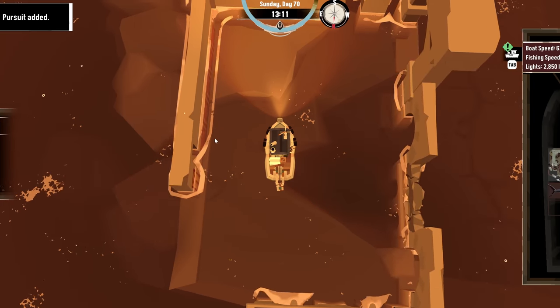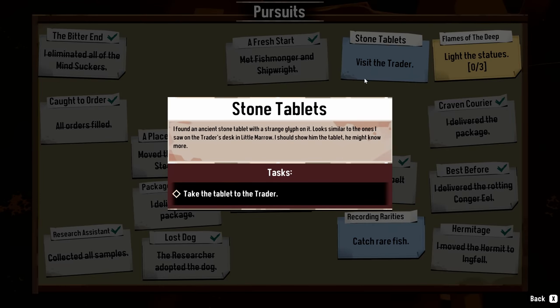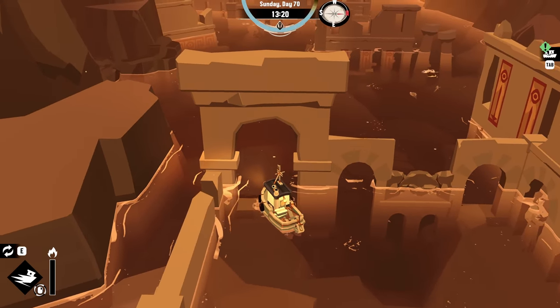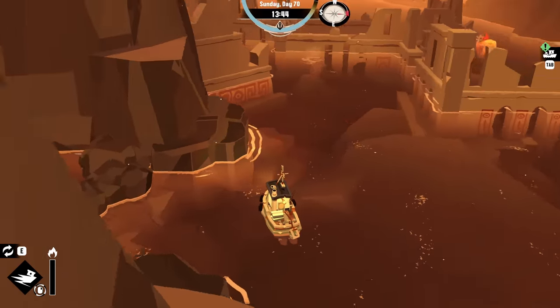Stone tablet. Visit the trader. Found an ancient stone tablet with a strange glyph on it. Looks similar to the ones I saw on the trader's desk in Little Mero. I should show him the tablet. He might know more. Oh, my God. Yeah, so that we should blow up.